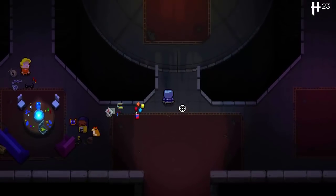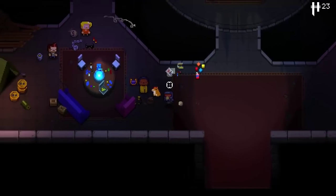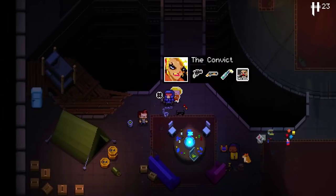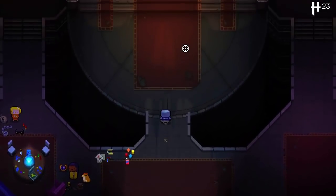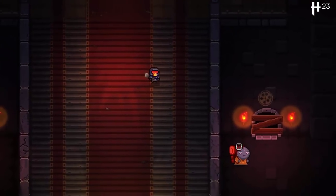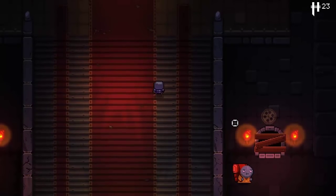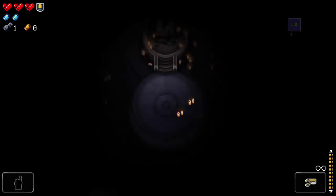Enter the Gungeon is a randomly generated dungeon crawler, except unlike Isaac, you use guns. Everything in this game is guns — a lot of the enemies are bullets and things like that. There are a bunch of playable characters: this is the Hunter, the Convict, the Pilot, and we're playing as the Marine. They all have different starting equipment. I feel like the Marine is the easiest to play as for a beginner. Anyway, it's hard and I'm not very good at it.